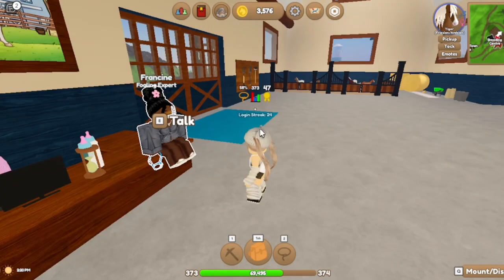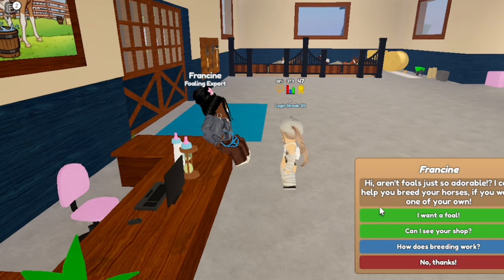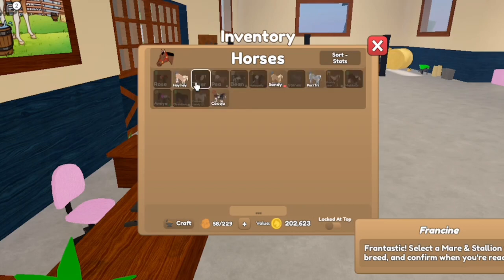She's sitting right here on the counter, so when you walk in she should be right here. You will talk to her and you either say you want a foal — that's how you breed — or you want to see her shop. If you want a foal, which means you want to breed, this is what you will do. We have the girls and the boys.